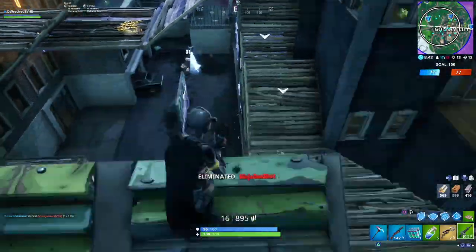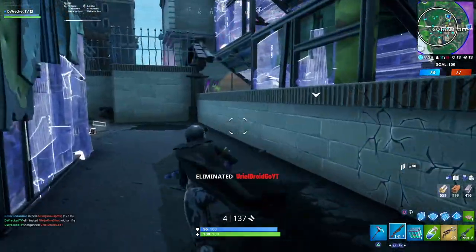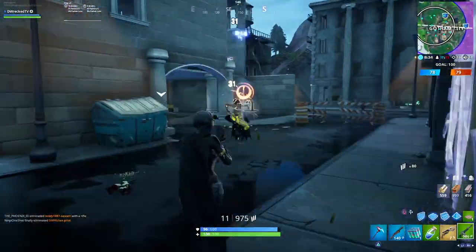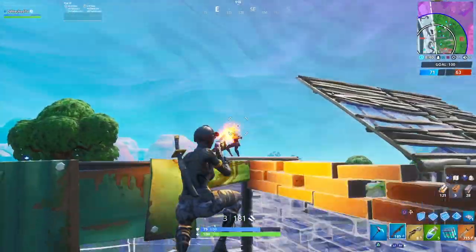I don't like this, but for some reason they got rid of scope sensitivity, which means your snipers will always have the same sense as your other guns. Build multiplier is a simplified way to bump up your building sensitivity. Their adjustment felt a little fast for me, so I dropped my build sense down 0.10.